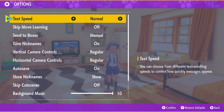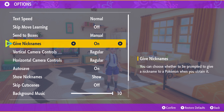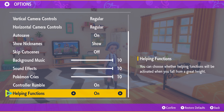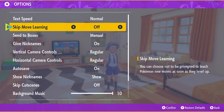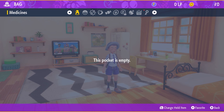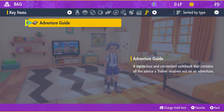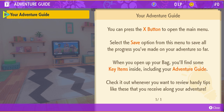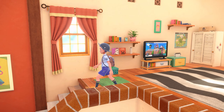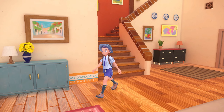Oh wow — you could set this up for accessibility options. Adventure guide — okay, we're good. Just wanted to check that out. Nice, let's go see what's going on downstairs.